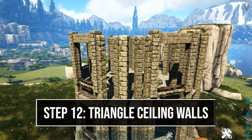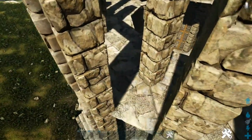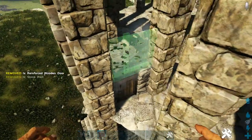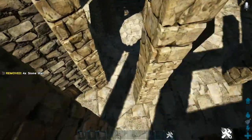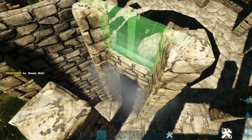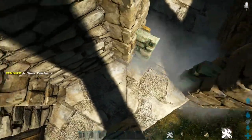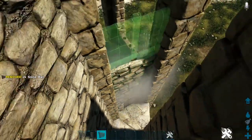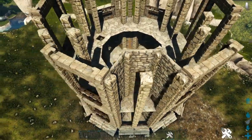Come to one of the sides with stone triangle ceilings. Between the first two pillars start with a stone door frame and a reinforced door, then add four stone walls on top. In the back spot between the next two pillars, place five-high stone walls. On the other side between the last two pillars, again start with a door frame with a reinforced door and then four more walls on top. Go around to every side with stone triangle ceilings and do the same thing.